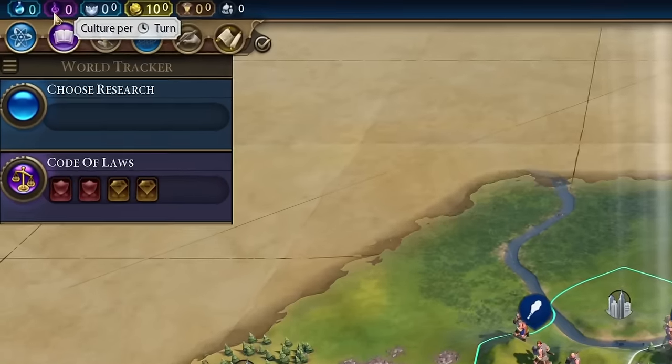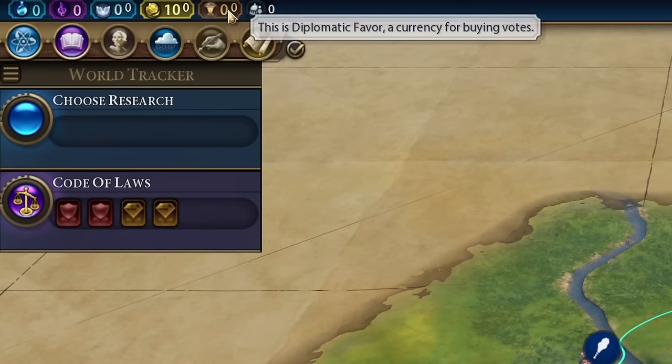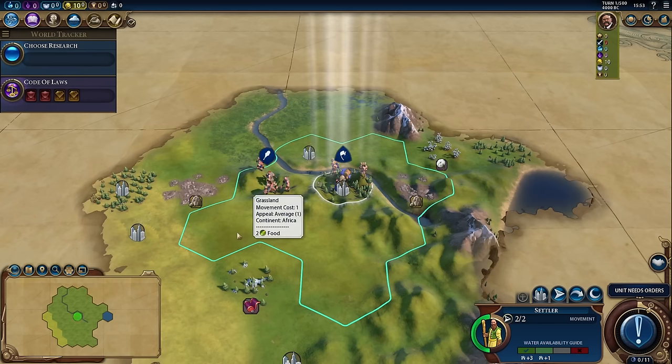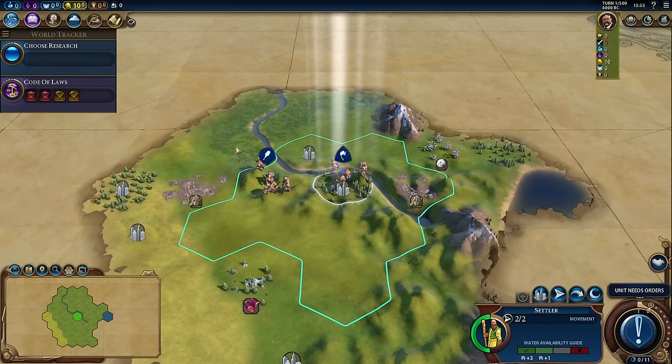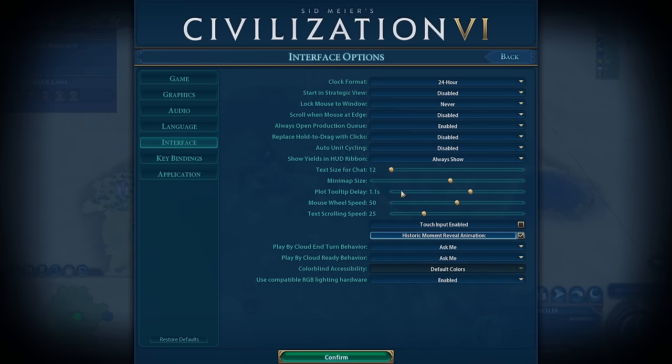Here in the top left, we see a few different resources — these are civilization-wide resources. As the tooltip says, this is your civilization's science per turn, culture per turn, faith per turn, gold, and diplomatic favor. This last one is envoys — we'll get into those in a little bit. Almost everything in the game has a tooltip. You hold your mouse over it long enough and it's going to tell you what it is. In the options, under interface, you can adjust how delayed that tooltip is.